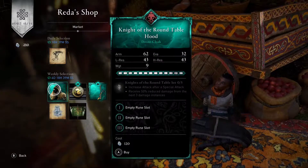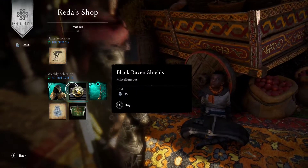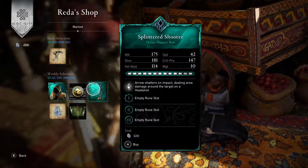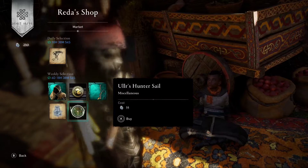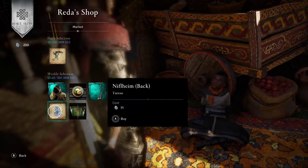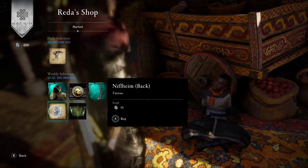We do have the knight of the roundtable hood, the black raven shields, we do have the hunter ball called splintered shooter, also the Ullr hunter sail, and also we do have the new Dylfheim tattoo as well.